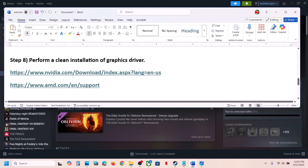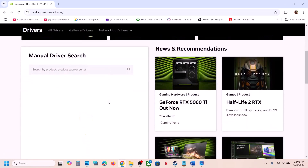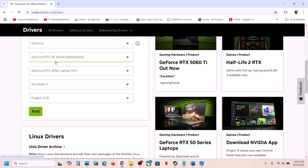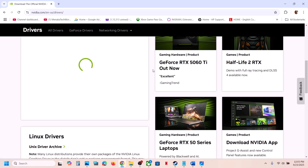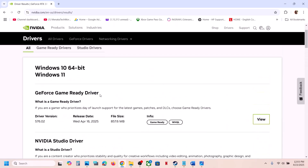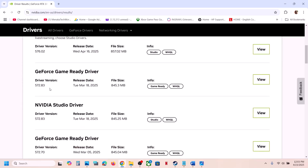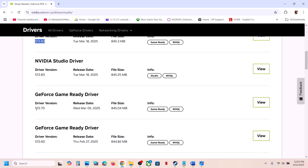For AMD card users: first uninstall the current graphics card driver, restart your computer, go to the AMD website, select your graphics card, install the latest graphics card driver, and then check. If still not working, you can also try rolling back the graphics driver — for many players rolling back has worked. On the NVIDIA website, click View More Versions. The latest is 576.02, but version 572.83 or 572.70 has worked for many users. When installing a rolled-back driver, make sure to check Perform a Clean Installation, then restart your computer and check.